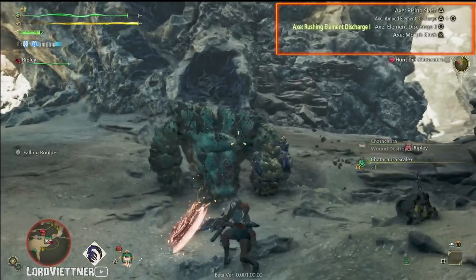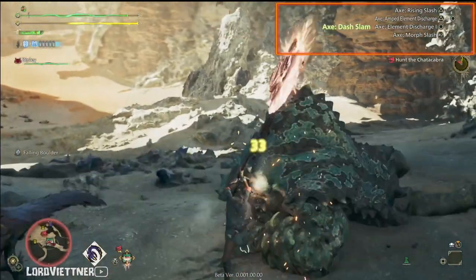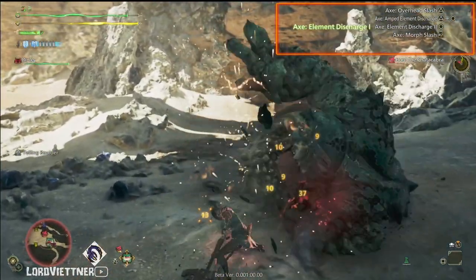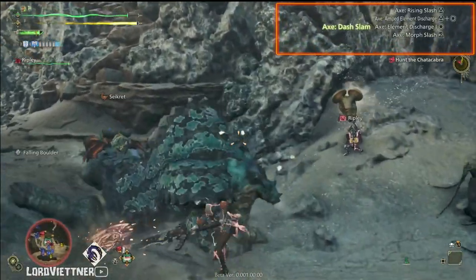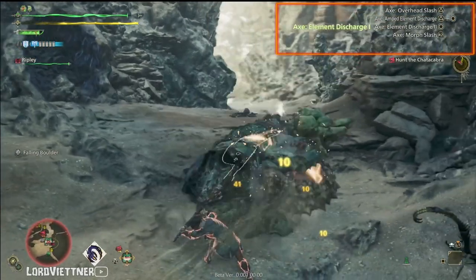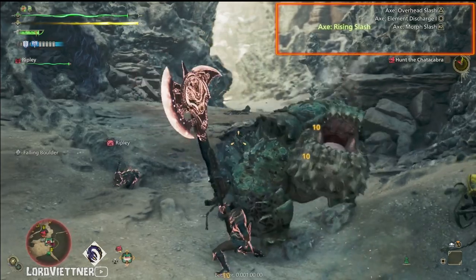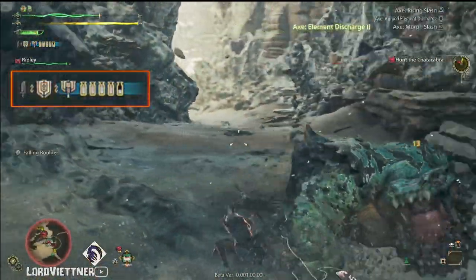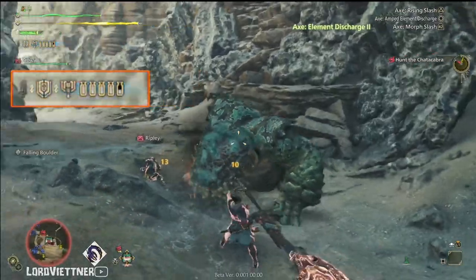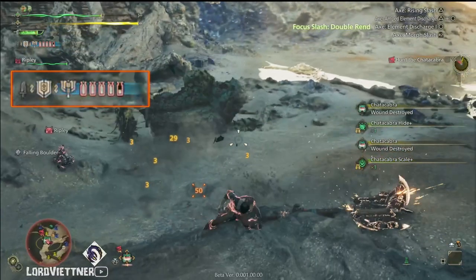The best damage combo that I've found so far is doing the right face button to go into your Element Discharge, the right face button again to go into Element Discharge 2, and then holding the top face button to go into either your Rising Slash or moving forward to go into your Overhead Slash. Repeating that over and over again is the best damage if the monster is stationary. The reason these smaller hits — the non-AEDs or SAEDs — are so good is because Savage Axe still deals phial damage, but it doesn't use up any phials on these hits; it will only use up phials on AEDs or SAEDs.